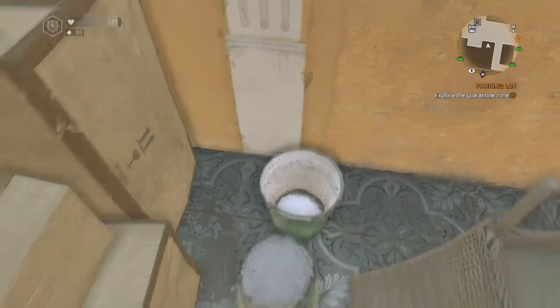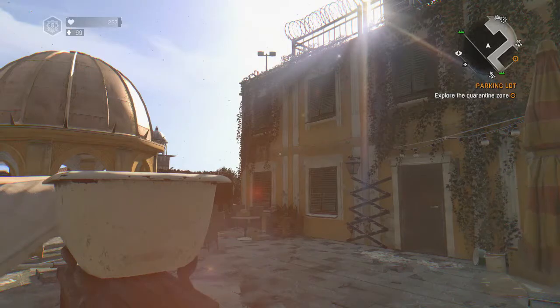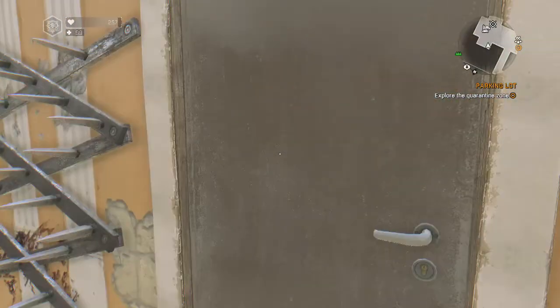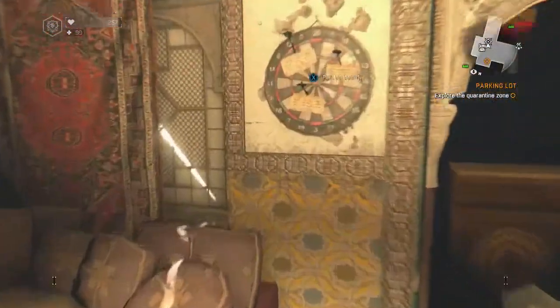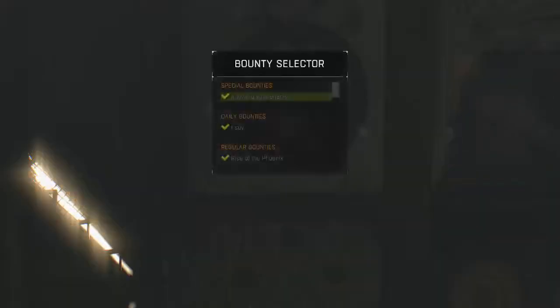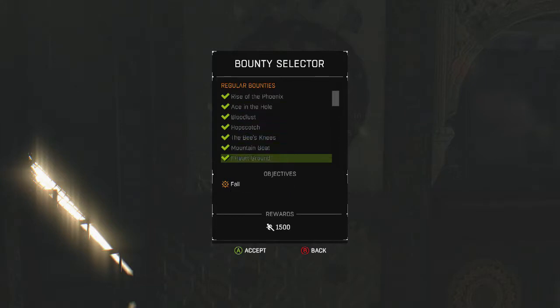Leave that to your imagination. Anyway, we're here at this safe zone and what we're going to do is actually kind of fun. This bounty — I think Techland was really creative in doing this, and we're going to complete it. This bounty is called — drumroll please — the Haran Hustle. That's right.